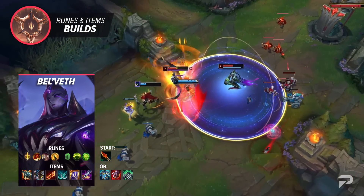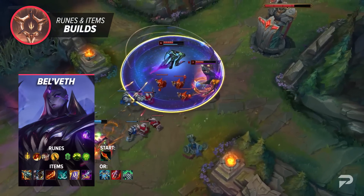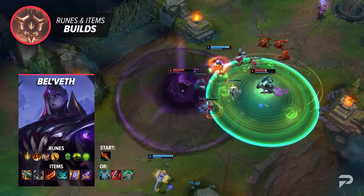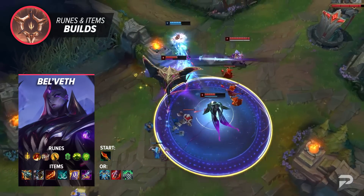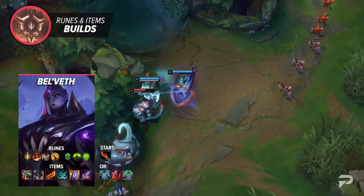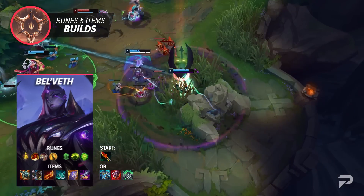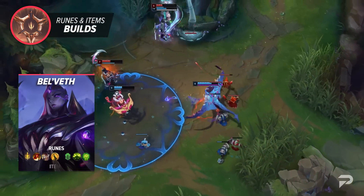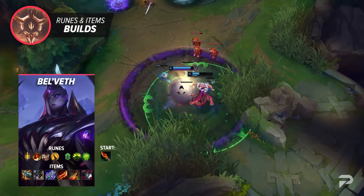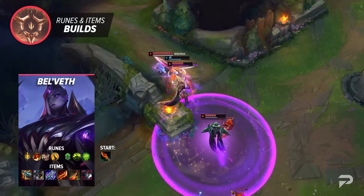Other options include Force of Nature, Sterak's Gage, Spirit Visage, and Thornmail, but they generally aren't as good. There's also room for more offensive itemization — if the enemy team is low in damage or you're really far ahead and want more damage in those last 2 slots, you can grab something like Bloodthirster over Randuin's. Belveth is also super strong into tanky enemy lineups. If the enemy team has 2 or more very beefy targets, you can swap to: Kraken Slayer, Boots 2, Blade of the Ruined King, Guinsoo's, Deaths Dance, and Black Cleaver. This build allows you to absolutely shred through thick frontliners in seconds.